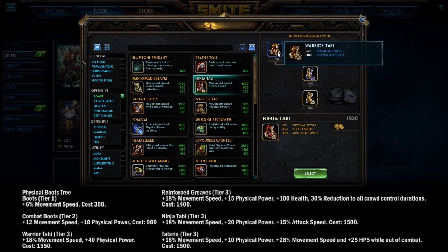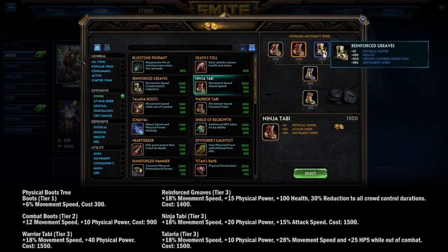Looking at the main physical boot options: Warrior Tabi lost penetration but gained power. Ninja Tabi lost cooldown but gained attack speed. Reinforced Greaves lost all its protections — now it gives a little power, some health, crowd control reduction, and movement speed.